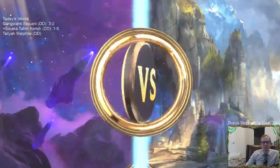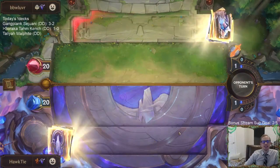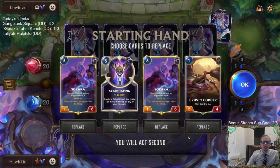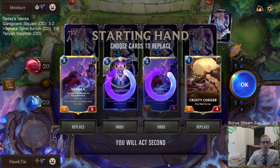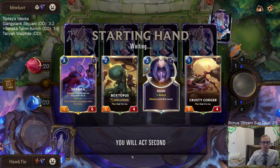Oh no — Aurelian Soul, Shyvana, Zoe. This is a deck that plays a lot of Hush, a lot of combat spells, some Challengers. Zoe's really difficult to deal with — lots of stuff that's annoying. We're going to have Soraka I guess. I'll mulligan the Star Shaping because that's not useful for a while. Boxtopus can help challenge Zoe but I want to wait until round four, or round two if we want to keep Boxtopus alive.